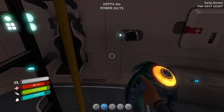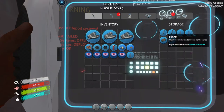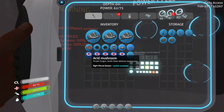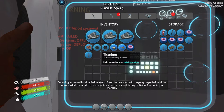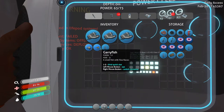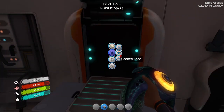Gotta remember the keys here. Storage container, flares, filtered water, nutrient block. Put these mushrooms away — don't really need them right now. The food situation is consistent with ongoing degradation of the Aurora's dark matter drive core due to damage sustained during collision. Continuing to monitor. Let's just go ahead and cook these other two fish.